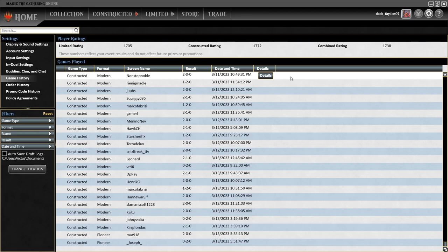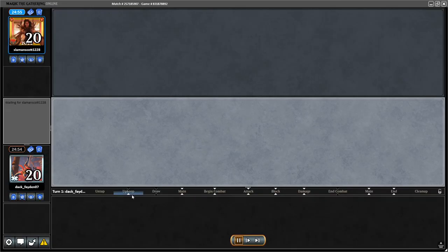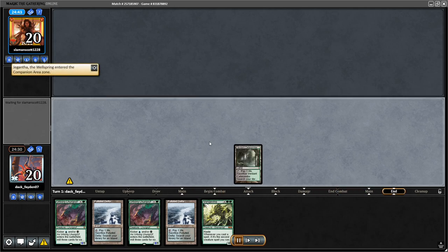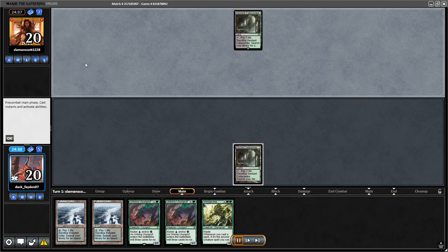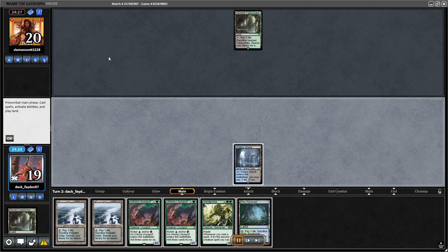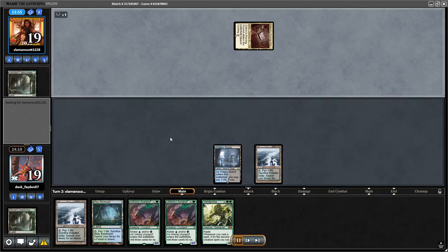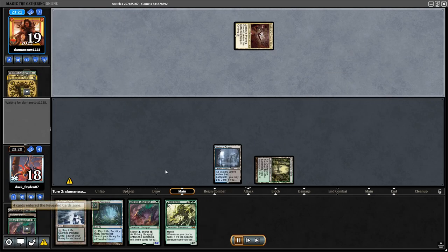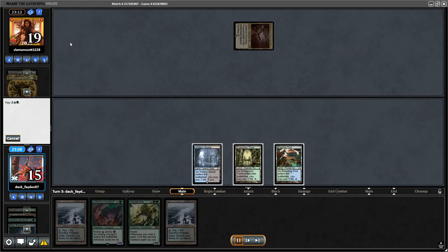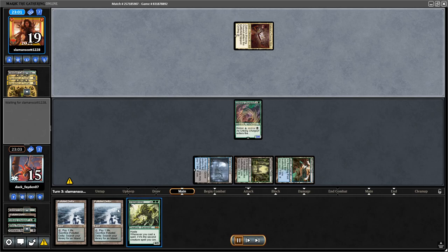Game one was so quick. Match two: I had to mulligan and kept five cards — two Urborg Lurgoyfs and one Vangeline. My opponent revealed Giganta. My plan was to hold until turn three to cast Urborg Lurgoyf with kicker, then cast another next turn. My opponent had Inquisition to discard one of the Lurgoyfs. My hand wasn't great, but my opponent's hand was worse — they were stuck on lands. I jammed Urborg Lurgoyf and tried to hold a land for Vangeline next turn.